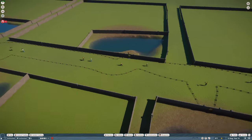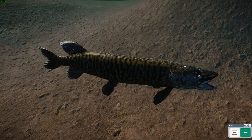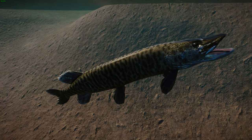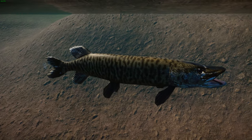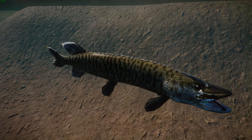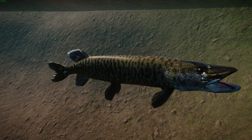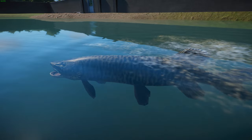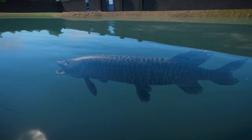Next we have the tiger muskellunge, or tiger musky, by Leaf Buff Sue. This is actually not its own species — it's a hybrid of the true muskellunge and the northern pike, which are both in the same genus. They are bred to hybridize together, creating the tiger musky. These hybrid offspring are typically sterile. They grow about one and a half times faster than a muskellunge and are said to have hybrid vigor, making them faster, stronger, and more resistant to disease. Their natural range includes rivers in Canada, the Great Lakes, the upper Mississippi, and the St. Lawrence and Ohio rivers.